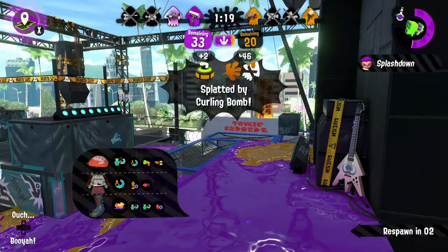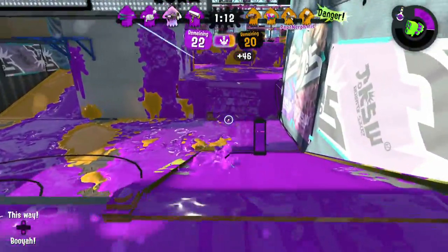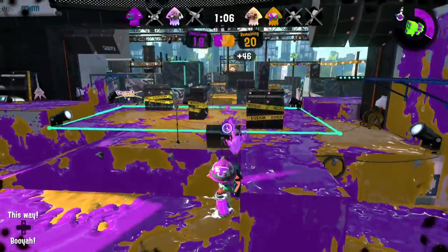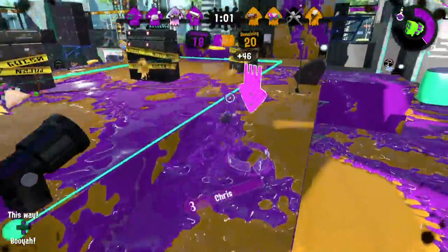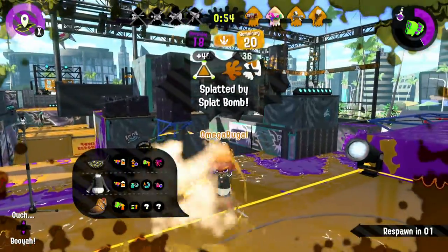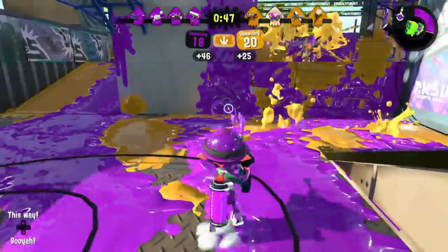I hate those curling bombs. They're basically like Splat Bombs but they leave a trail, so they're better in some ways. You have to hit them at the end of the explosion to do anything though. They're gonna try really hard to get the lead back. Hopefully we're going to be able to stop them.